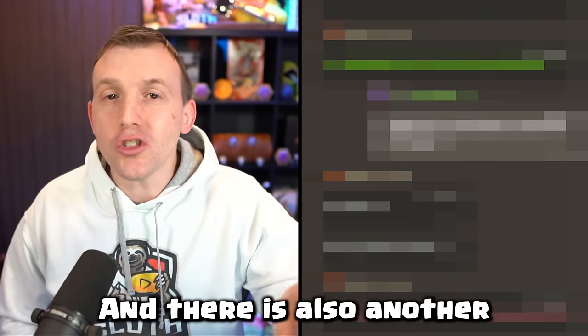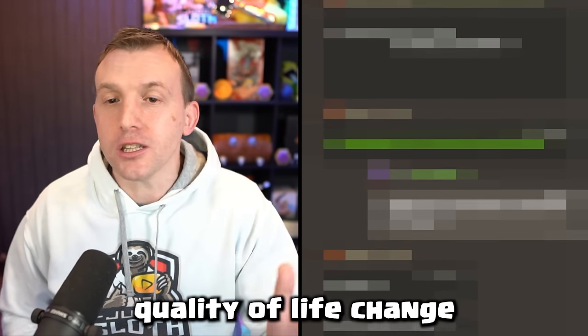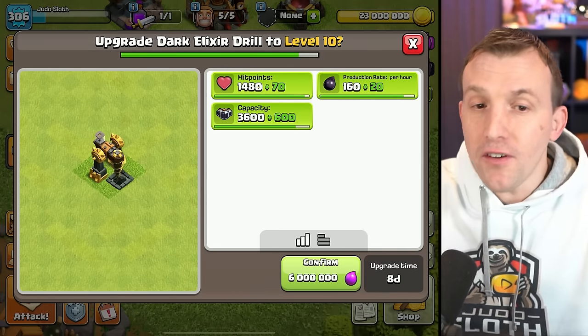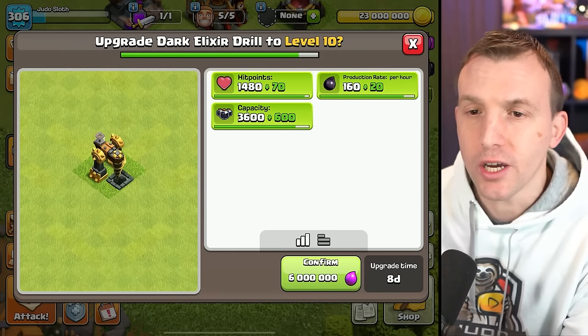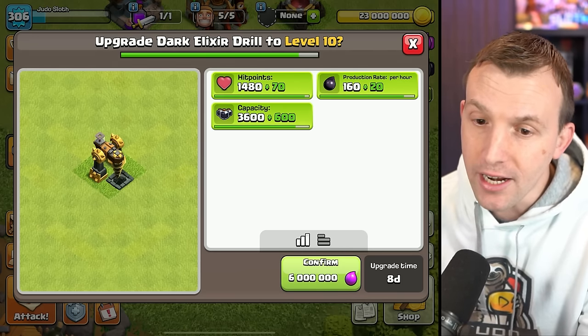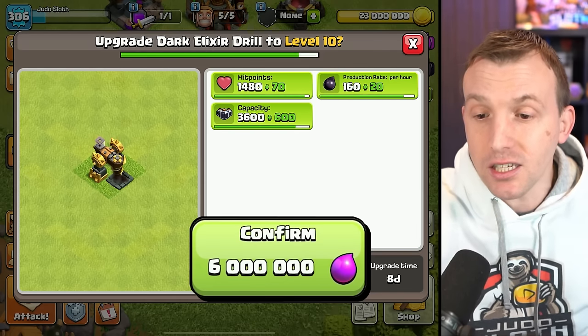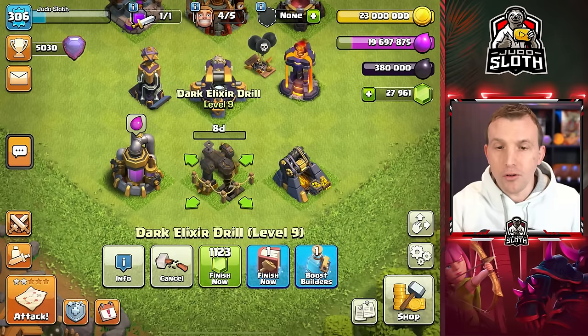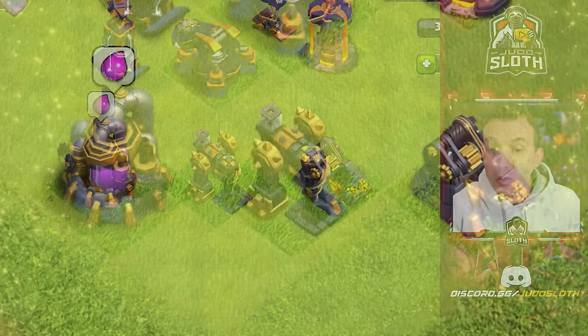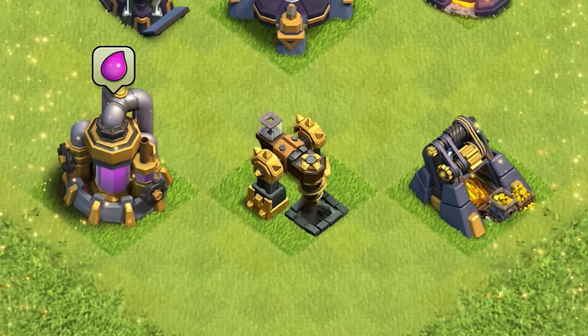There is also another huge quality of life change that I'll cover after all of these building upgrades. You will see this throughout the defense and troop upgrades I am showcasing today. In relation to the dark elixir drill, you can upgrade that for 6 million elixir and it will take 8 days. Here on the developer build, I am able to skip that time in order to show you the aesthetics of each of these new upgrades.